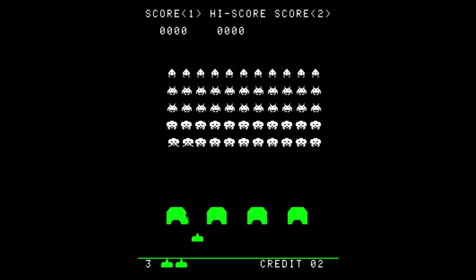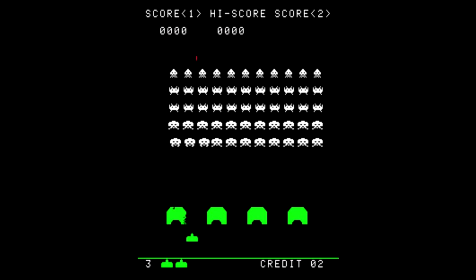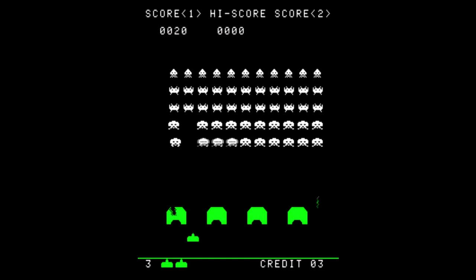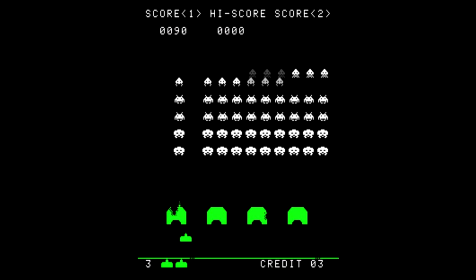When all the aliens visible on the screen have finished moving, the cycle starts again, continuing until they reach the edge, when they switch directions and drop down one row. Slowed down to this speed, you can see each one making its move before the next one gets its turn. At the start of the game, there are five rows of eleven aliens, giving 55 in total, meaning it takes 55 frames for all the aliens to take their turn. With the game running at 60 frames per second, this means it takes just under a second for one movement cycle to complete.